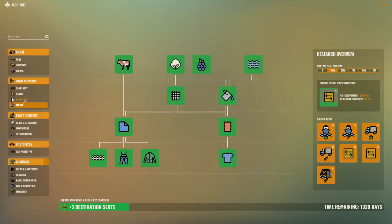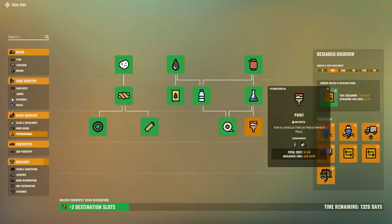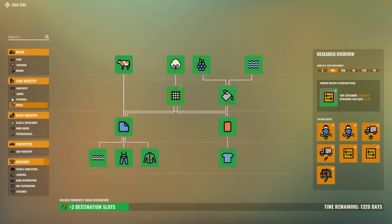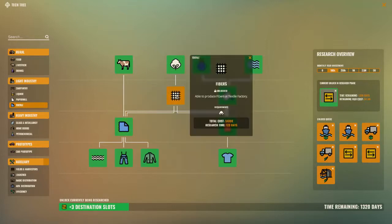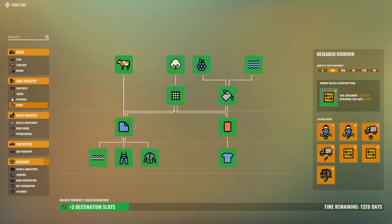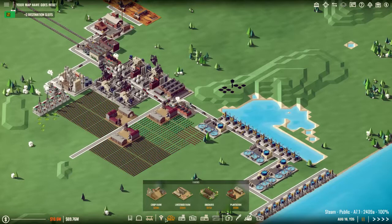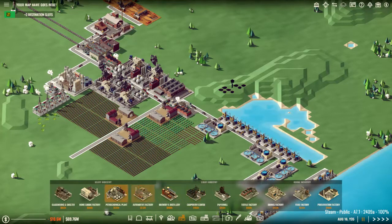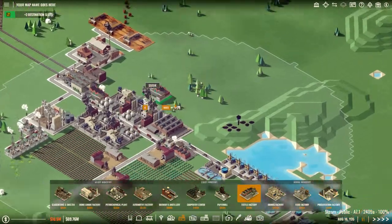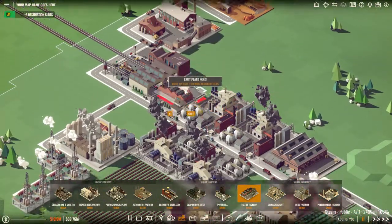Are we already making the dye? Yes, we must already be making it because we're making paint. So cotton in a textiles factory becomes the fibres, and fibres, leather and dye will become heavy fabric, and the heavy fabric becomes interior lining. I'm going to need several. I'm going to a textiles factory - there it is. I've blocked off all the roads there.